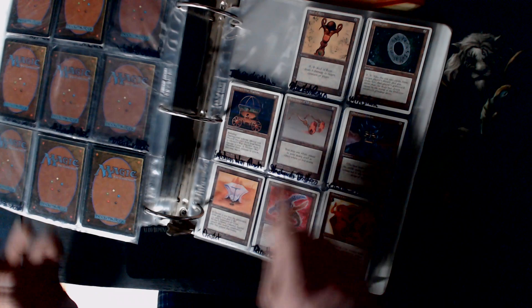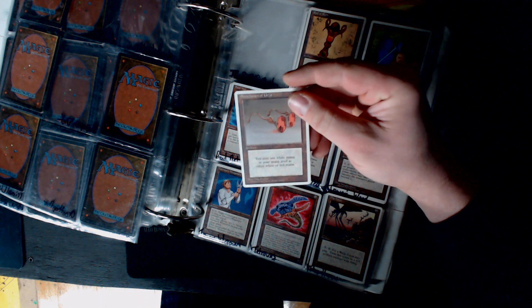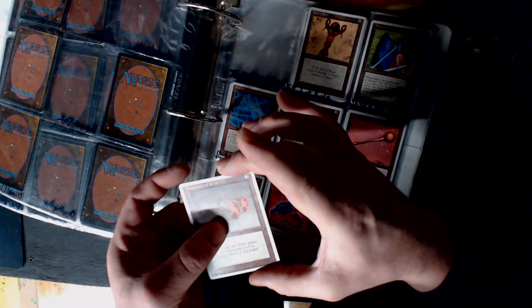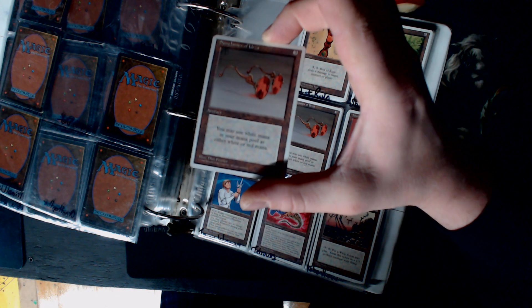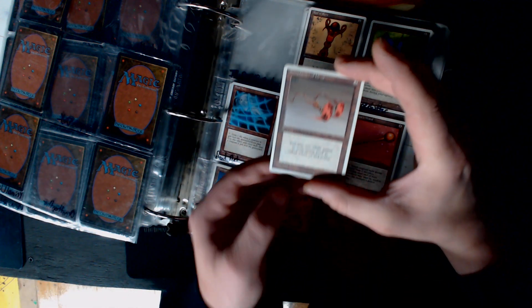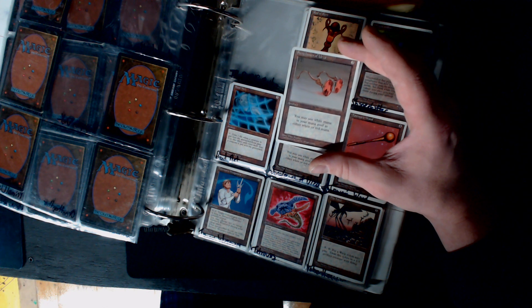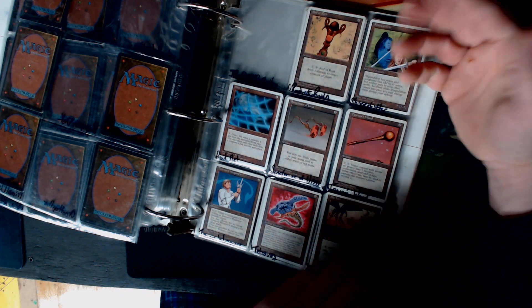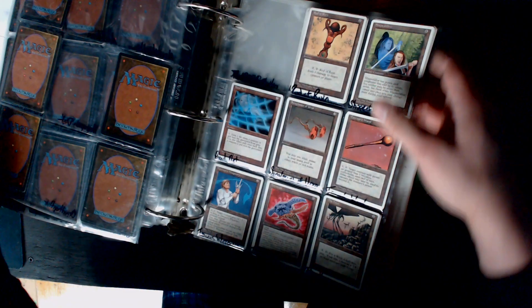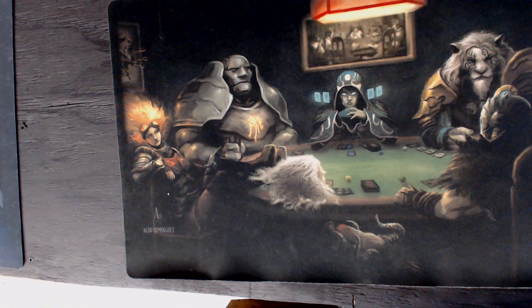Here's a card I want to show y'all - why every Boros deck in the world is not running this I don't know. It's Sunglasses of Urza! It says you may use white mana in your mana pool as either white or red mana. Granted it doesn't do anything by itself, it doesn't tap for anything - so there's that. Times it's hard when we get the Fifth Edition binder out - I say that because I'm really not a Fifth Edition fan because they started changing all the classic art.